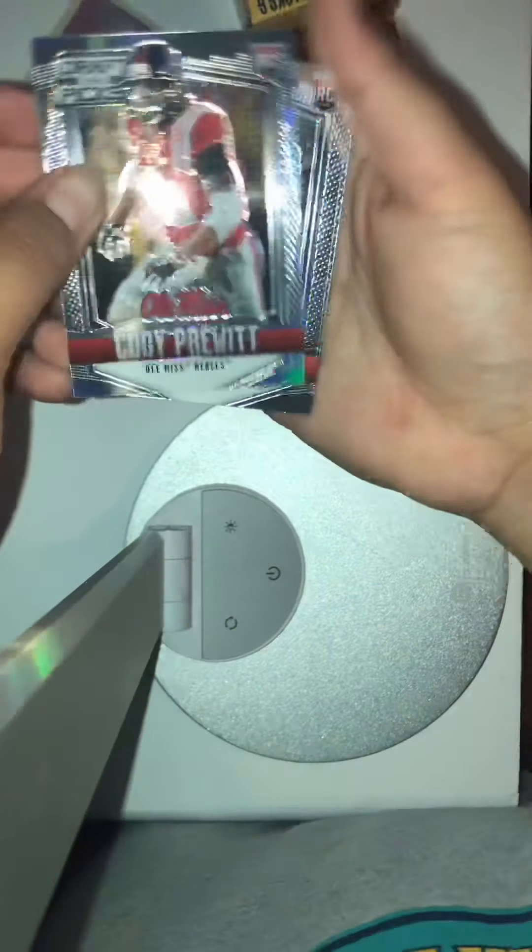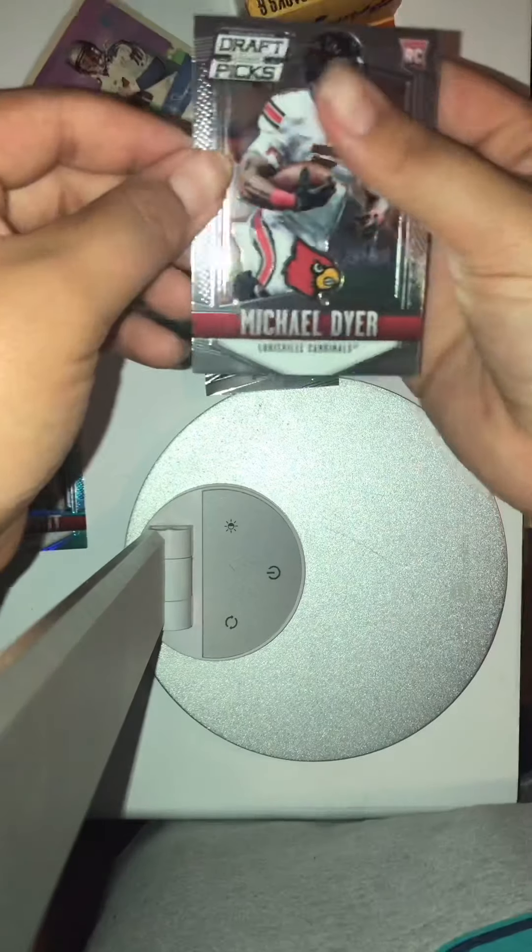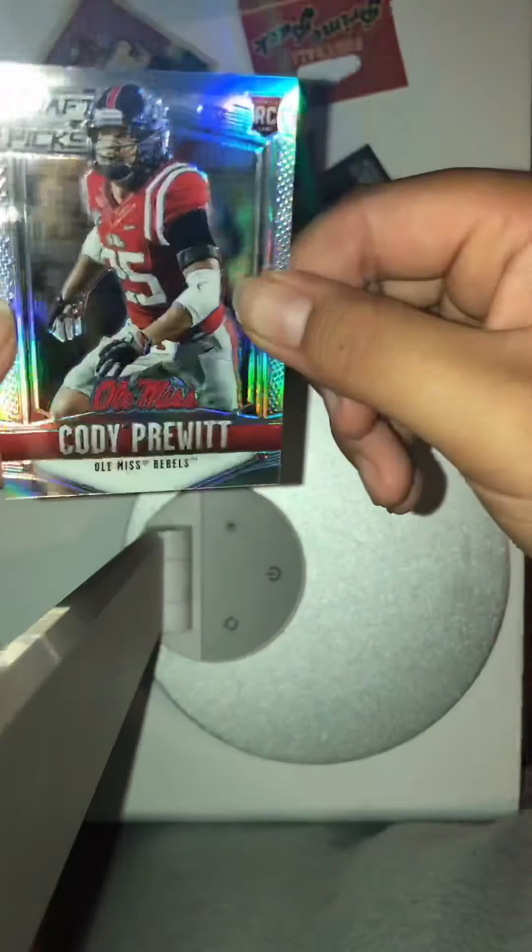Cool card right there. Eli Harold and Michael Dyer — so really all we got that's notable is Cody Prynne's rookie card. Nice card, I'll save that for later.